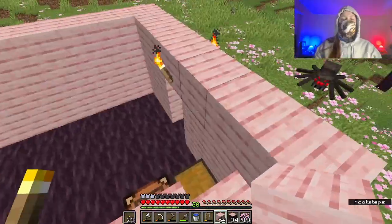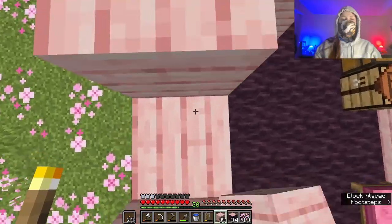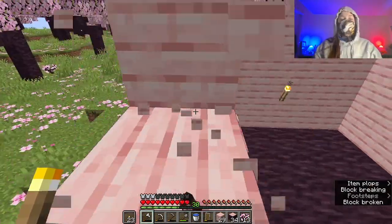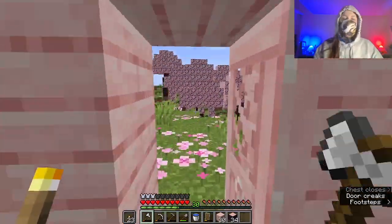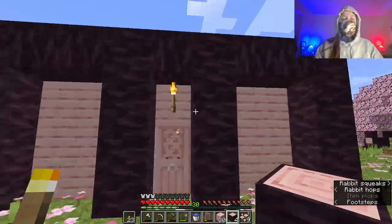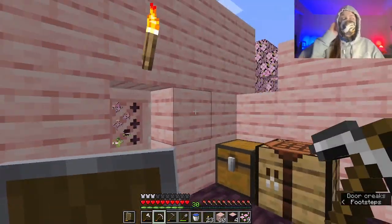My plan is to build up here one more layer, and then do a little roof. I don't know what kind of wood I should use. Really the only block I have right now is the cherry wood, and nothing else really fits. What I can do right now is do the little corners of the house. I guess what I could do is do some mining and then smelt some stone. That's probably what I'm going to have to end up doing.